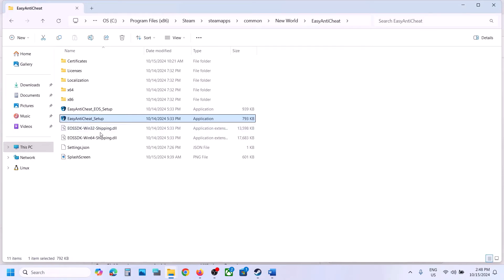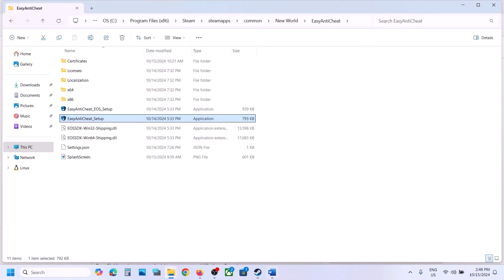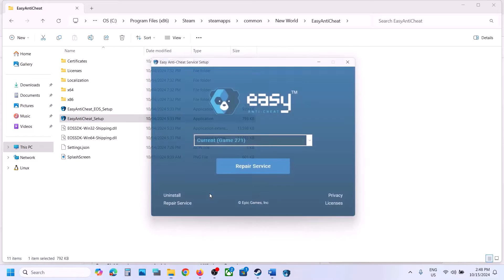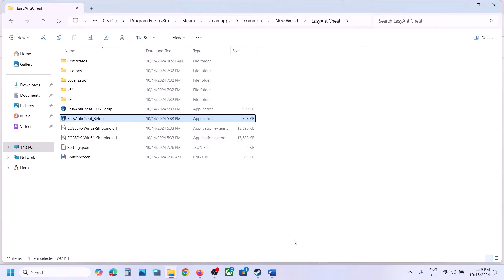If still not working, double-click the setup file again, click Yes, select the game, and this time click Repair Service, then click Finish. Launch the game and check. If still not working, open the Easy Anti-Cheat setup again, select 271, click Uninstall, and then click Install Easy Anti-Cheat. Once done, launch the game and check.